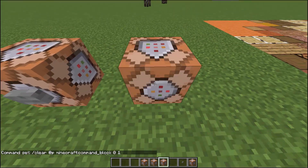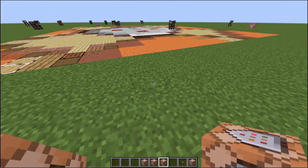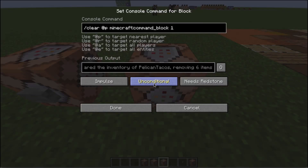Another thing that we can do is we can summon a whole bunch of mobs. Let's do this — this is a lot of fun. We are going to summon — remember to use the tab key. Tab is very, very important. Let's do some slimes here.